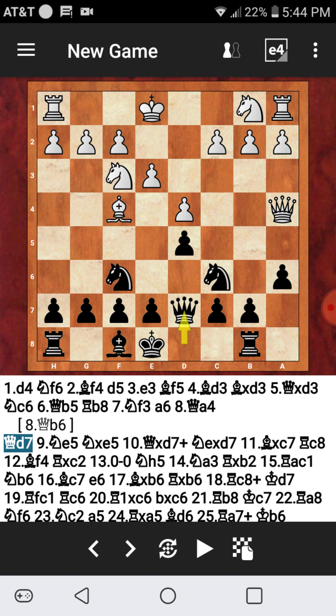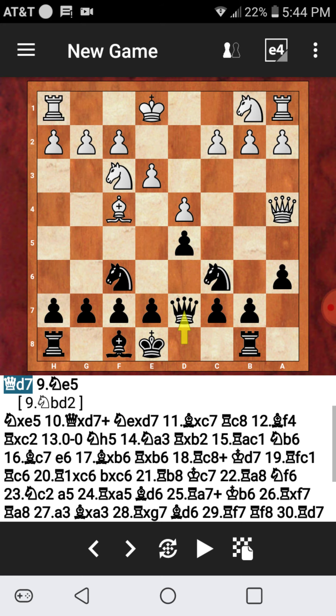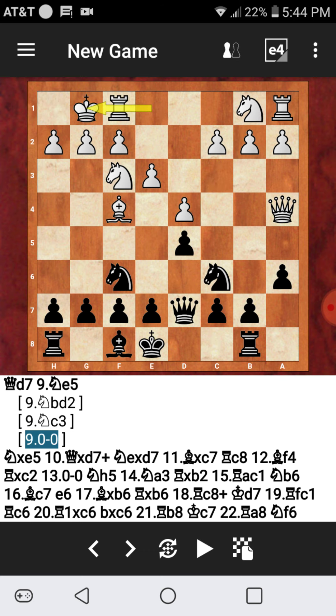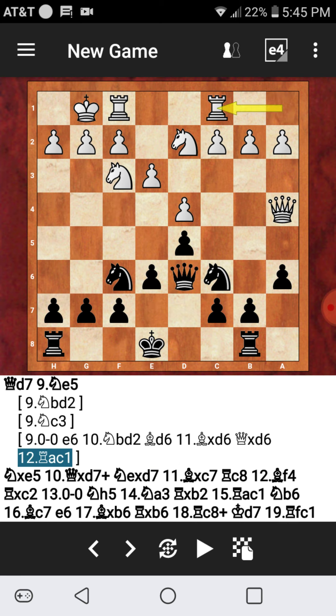Now Queen d7. Without looking at the algebraic notation, find the best move for white. Knight b to d2 is the best move; Knight c3 and short castles are also good moves. White is going to be a little more developed. e6 is the best move in the position here, not b5.